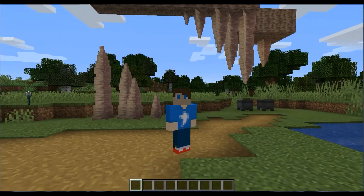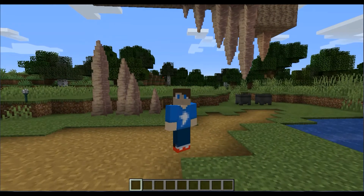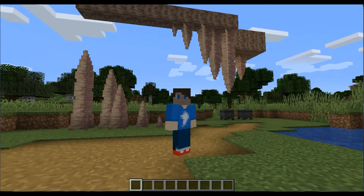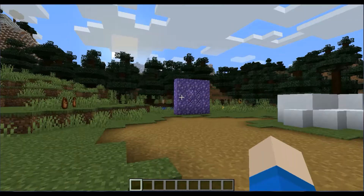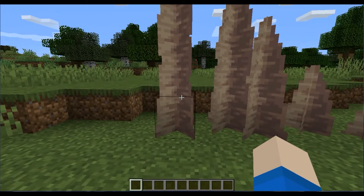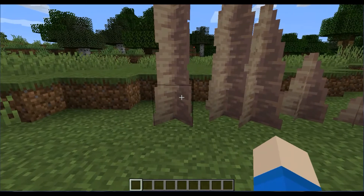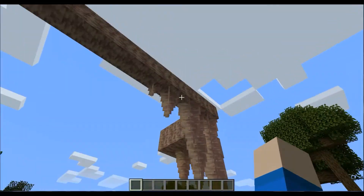I just want to show this off before we start the video. So speaking of today's snapshot — this is snapshot 20w48a — as you can see behind me, it's all about the stalactites and stalagmites, the dripstone as they're called. And as you can see, we got all these things here. So yeah, we got the stalagmites and stalactites.